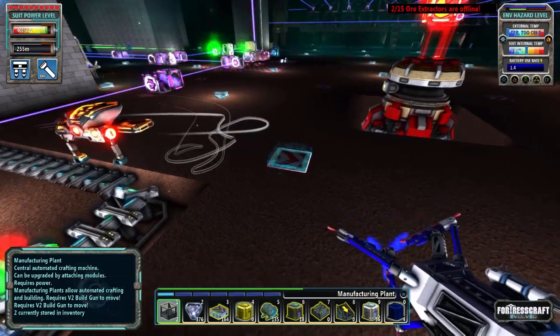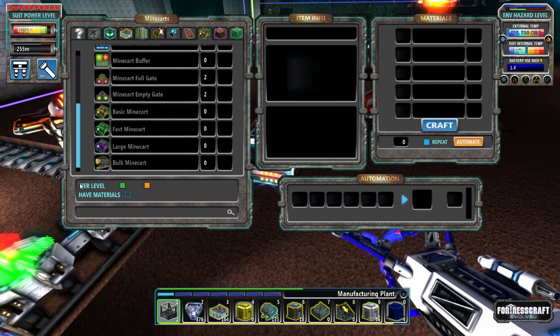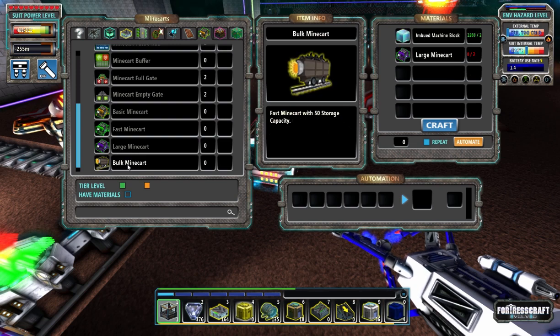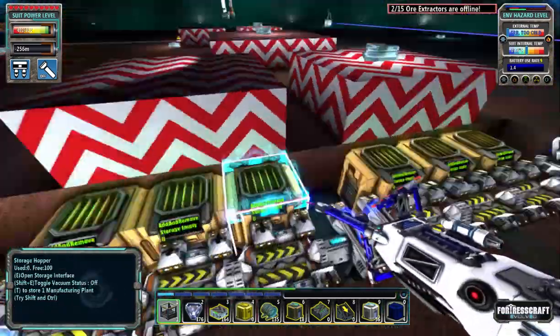I also have the ability to build better minecarts — bulk minecarts. These are both fast and large: they hold 50 and are super fast. I'm not sure if we're going to want that amount of storage or speed since I really don't want to cause a lot of lag. The basic minecarts are pretty expensive — it costs two large, and two large is two minecarts, so each bulk one is essentially four minecarts. You can move 100 material with four basic minecarts versus 50 with one bulk, but the speed difference probably evens it out if the bulk carts are twice as fast.